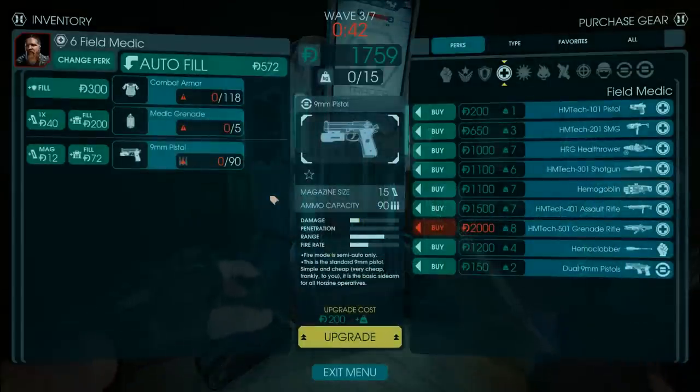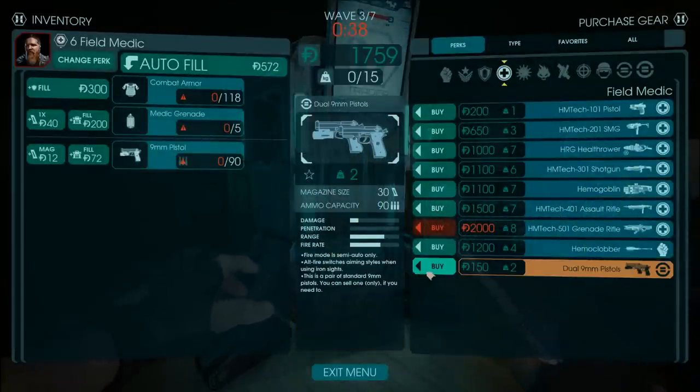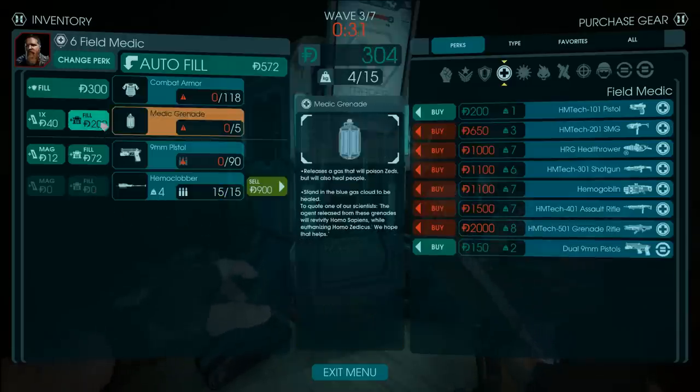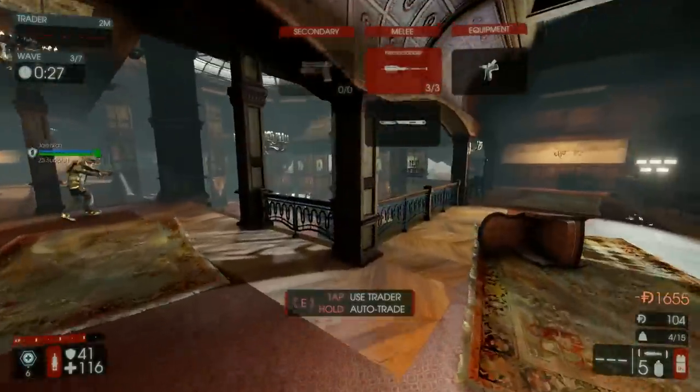Dosh is a currency kept within the confines of a particular match, used at the trader to buy weapons, ammo, armor, and the like. The overarching point is that dosh is granted fairly and equally to all players for the work they put in, and is only used to attain power within the confines of a level.